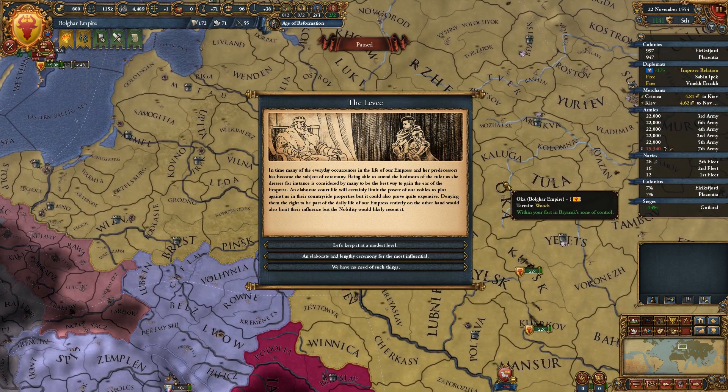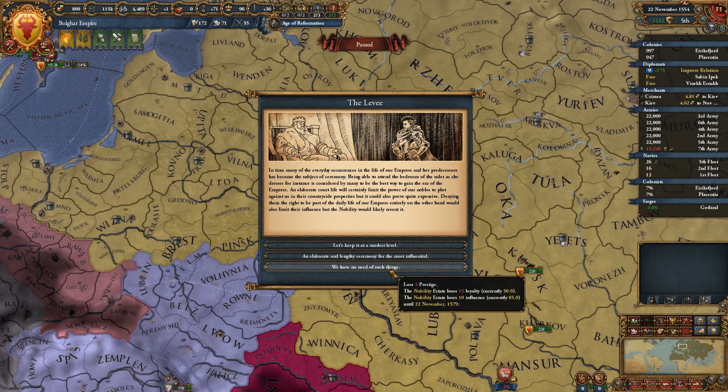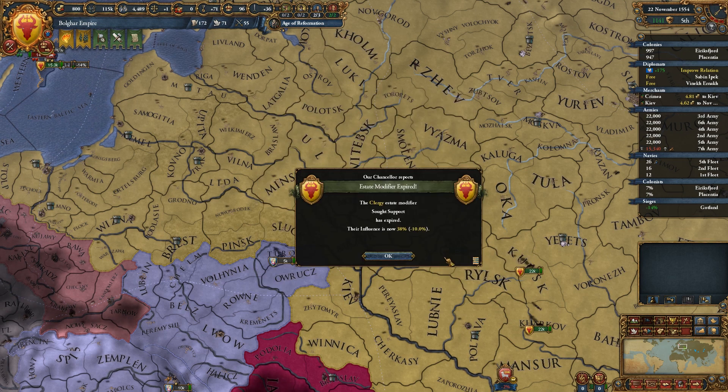The Levy. Many of the everyday concerns in the life of our Empress have become the subject of ceremony. Being able to attend the bedroom of the ruler as she dresses is considered by many to be the best way to gain the ear of the Empress. An elaborate court life will certainly limit the power of our nobles to plot against us, but it could prove quite expensive. On the other hand, denying them that role would limit their influence and the nobility would likely resent it — they lose 10 loyalty. We can't really afford to lose the ducats. Their loyalty is at 50 — let's keep it on a modest level.